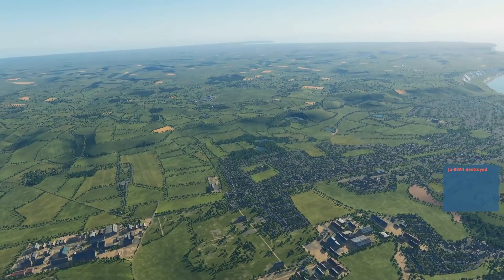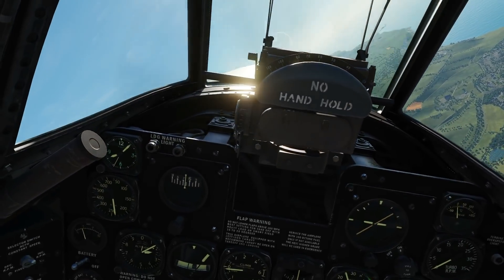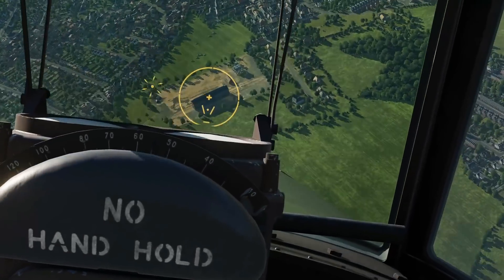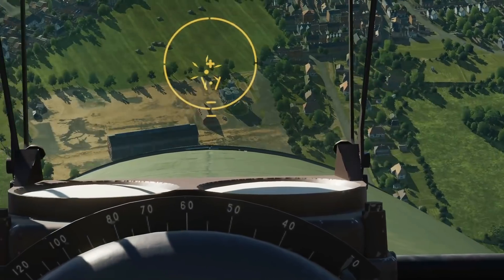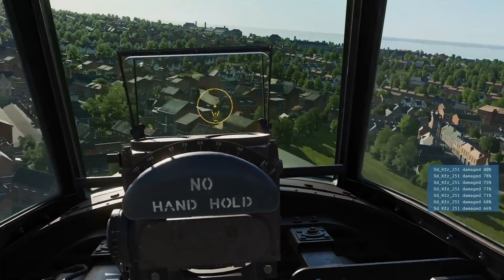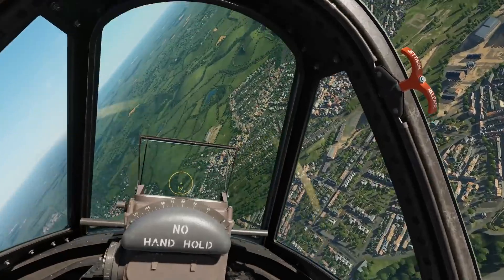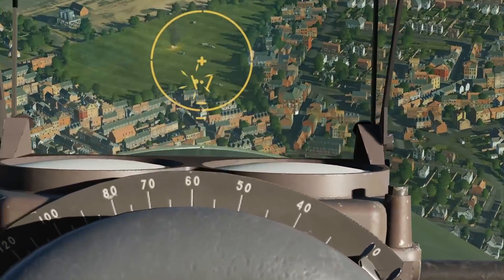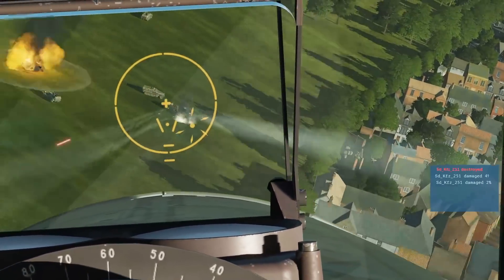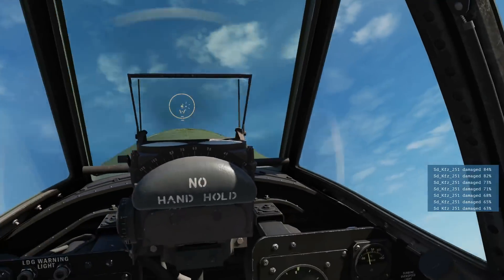We're going to get some altitude and run in on these halftracks just to the right. Be careful because diving at steep angles in this plane can get very dangerous, so just watch your speed. I'm going to dive about 250 and we should get up to 350 before firing. I've neutralized my rudder trim. Dive down on one of these suckers. Around again — 3,400 rounds, I can be doing this all day. I'm really looking forward to using this in campaigns. Three down. That's as far as I can use it at the moment.